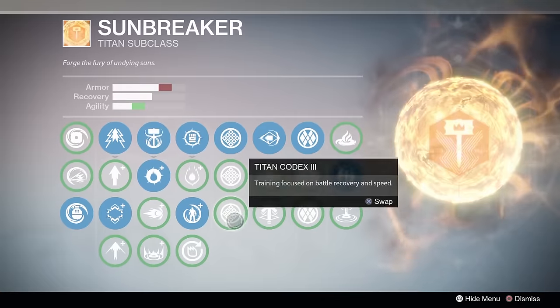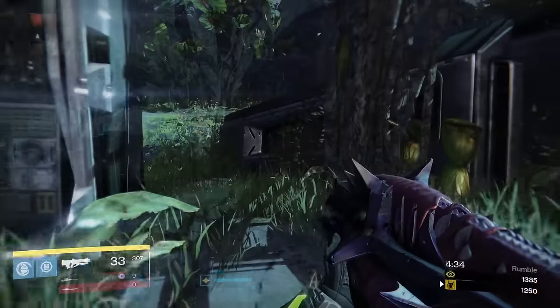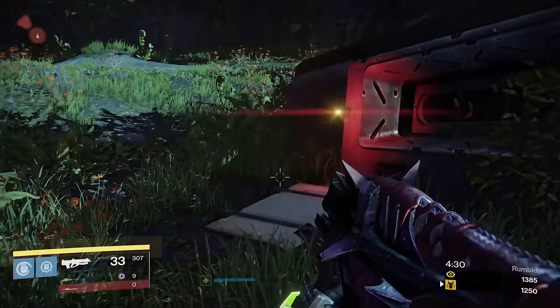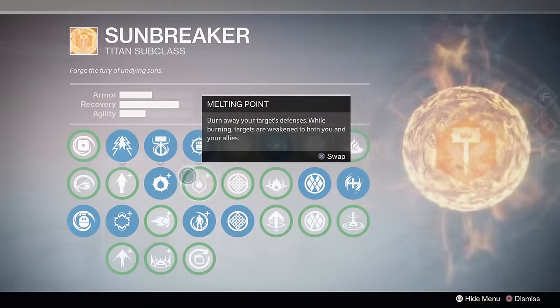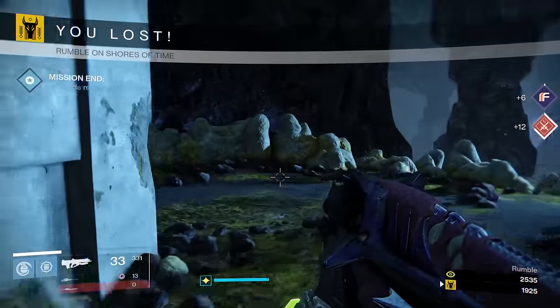A Trip Mine on the wall only does 194 damage, which is survivable with high armor in general. For a quick test, I experimented with 2 armor values: one was the lowest a Titan could go — about half the bar — and I did not live. Then I bumped it up a slight amount and I did live, both of these having the Solar Armor chest bonus.